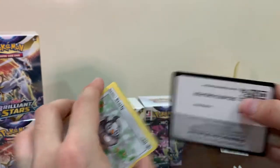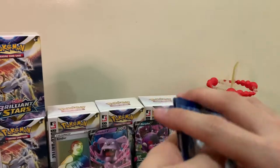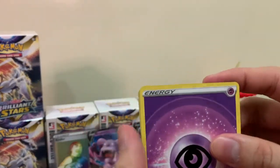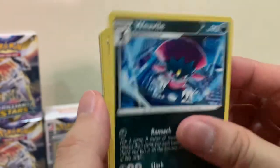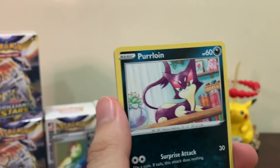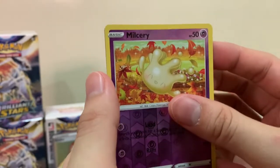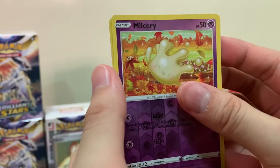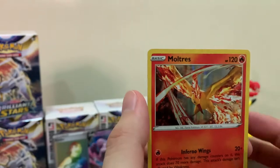From the second box, we only pulled a Marpeco V. We started out strong but then the second box we only got one Marpeco V. From the next pack: Spiritomb, Purrloin, Mismagius, Shinx, Mismagius again but a reverse, and oh - a Moltres regular holo rare!